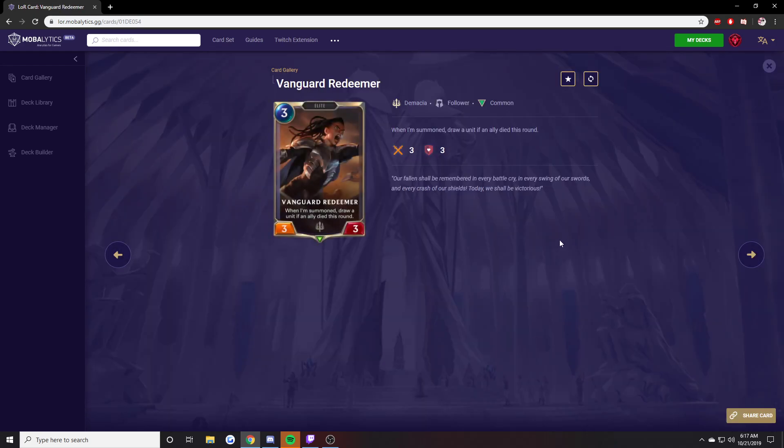Vanguard Redeemer. Pretty good. It's a 3-mana 3-3 — acceptable. If you attacked first, or your opponent attacked first and you had a chump block that died, you can play this and get another unit for free. It's important that this draws a unit, not a card — drawing a unit means it's not a spell, which can be useful, especially in a midrange Elite deck. Since this is also an Elite. Pretty good card.